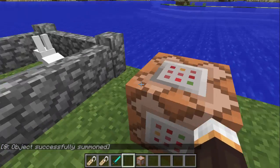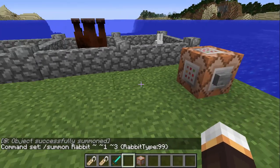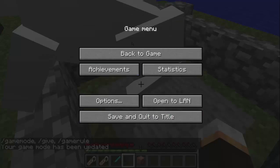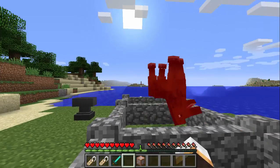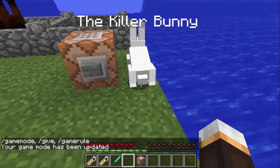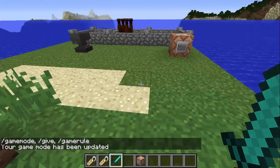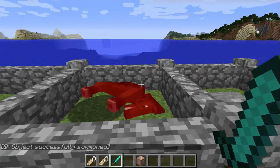Also in fact number two, we have the killer bunny. You can summon it with a command, or it has a one-in-a-thousand chance of spawning in your world. In survival on hard difficulty, it can attack you — it does half your health per hit, so it's a two-hit kill. That is insane for a little rabbit.